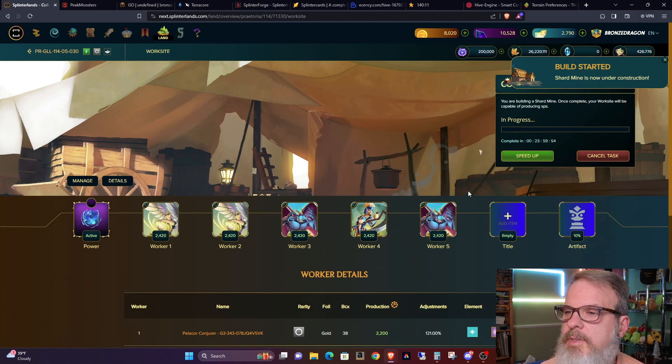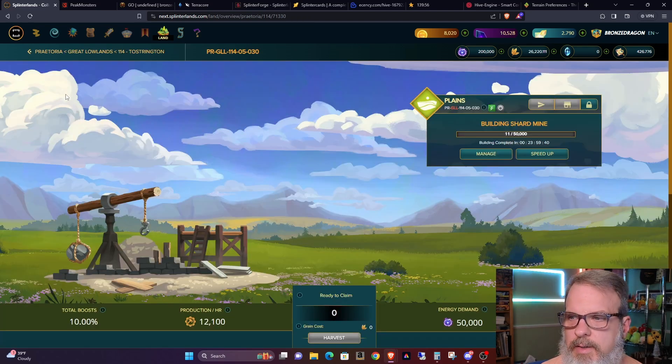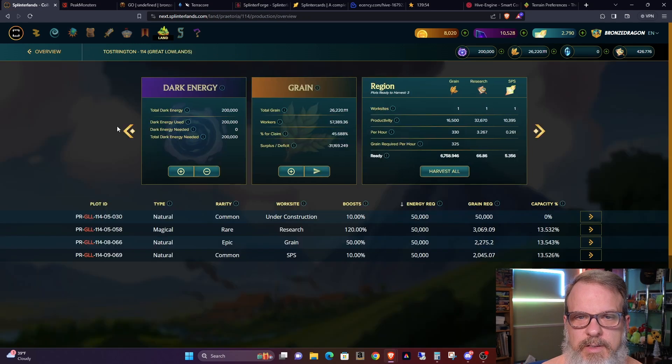We've got a 24-hour countdown — the building has started. So if you change your buildings you will either incur a shard fee or a day of being down. The next thing I want to do is go into this SPS mine and switch it to grain.